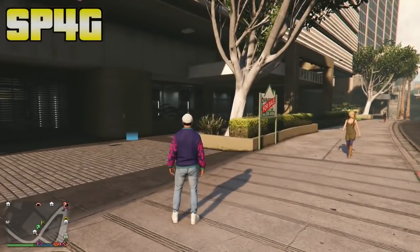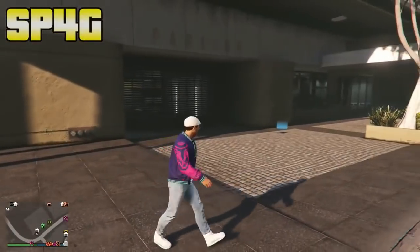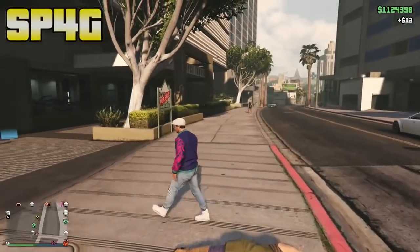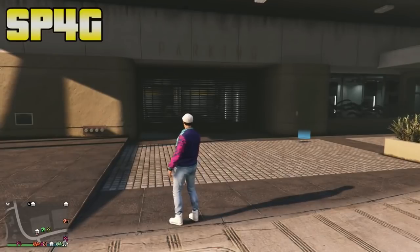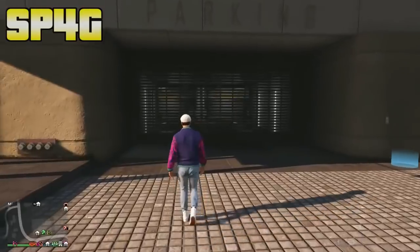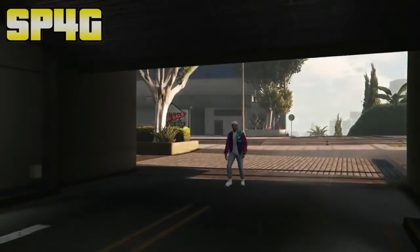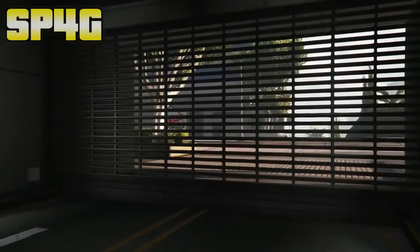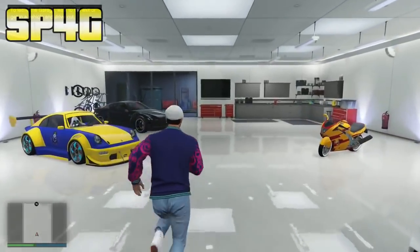The second thing you'll need is a Deluxo. If you can't afford a Deluxo, I personally feel like you should sell all the cars you have on your account just to buy one — it's a great car, and you need it to do this glitch because you will make millions of dollars. Those are the only two things you'll need. Once you have both, I recommend doing this glitch in an invite-only session so no one annoys you. Then make your way to the garage that has the car you don't mind losing.